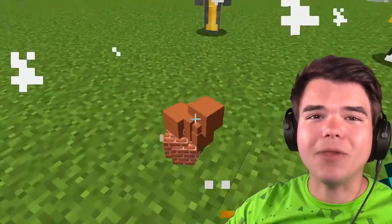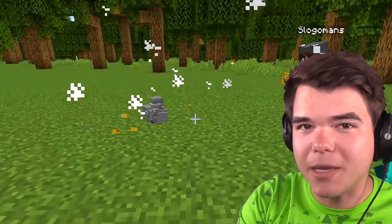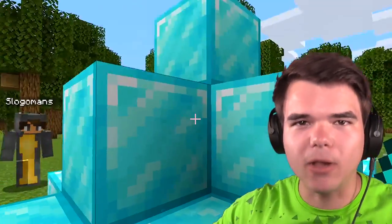We got 64 dirt! You guys gave me dirt — I thought this was a lucky block. In today's video, we are gonna break lucky blocks, and whatever comes out of the lucky block, we will have to use to build a house! So hopefully I get lucky and I get a bunch of diamonds and iron blocks and cool things that I can build a house from.